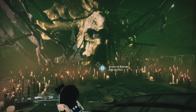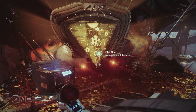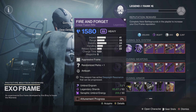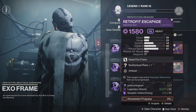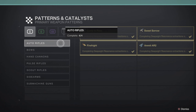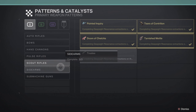Make sure to stop by the Helm if you need any of the craftable weapons from the Crown of Sorrow, Star Chart, War Table, or ExoFrame. All of these vendors allow you to pick up one Deep Sight weapon per day on your character, so if you need any of these for crafting, make sure to get them now before they're gone. If you need help seeing your pattern progress for different craftable weapons, go to your patterns and catalysts under your Triumphs tab.